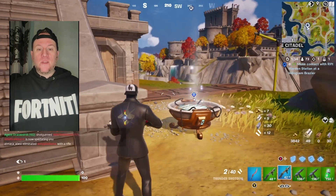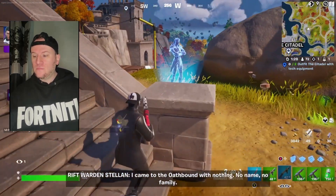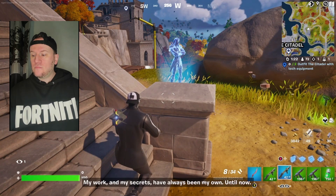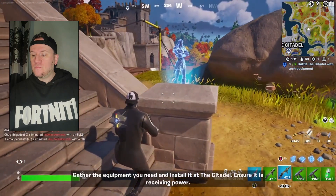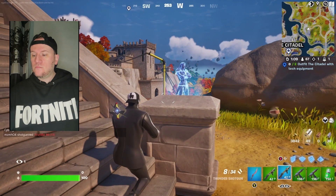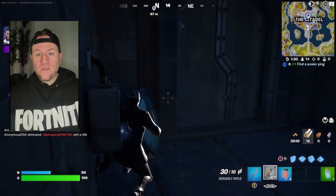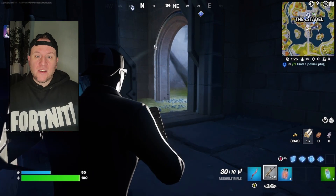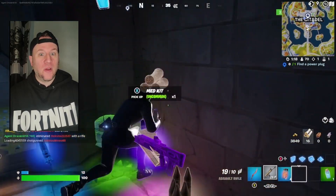The first quest has you make contact with Rifford and Stalin as the hologram breaks. The dialogue reads: 'I came to the Oathbend with nothing. No name. No family. My work and my secrets have always been my own. Until now. Gather the equipment you need and install it at the Citadel. Ensure it is receiving power.' So as you heard, we've got to outfit the Citadel with tech equipment, which is quite a hard quest since it's at the Citadel and everyone right now is trying to do these quests. So be warned — everyone will be there.